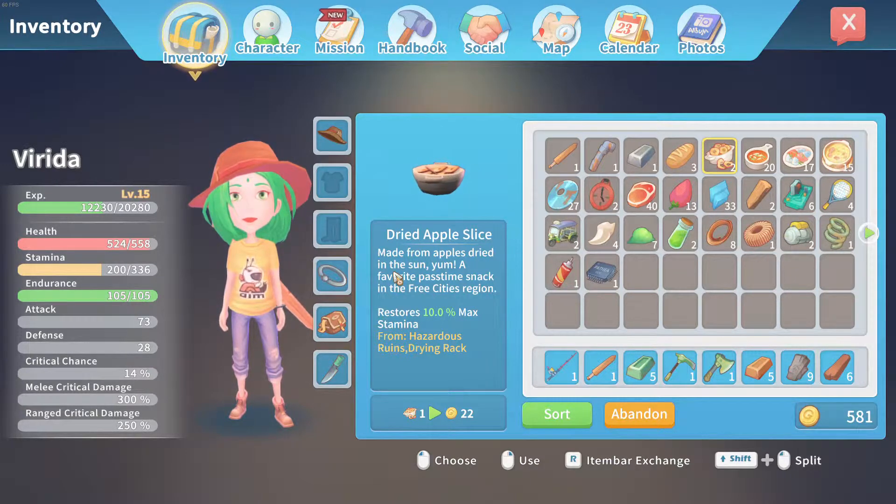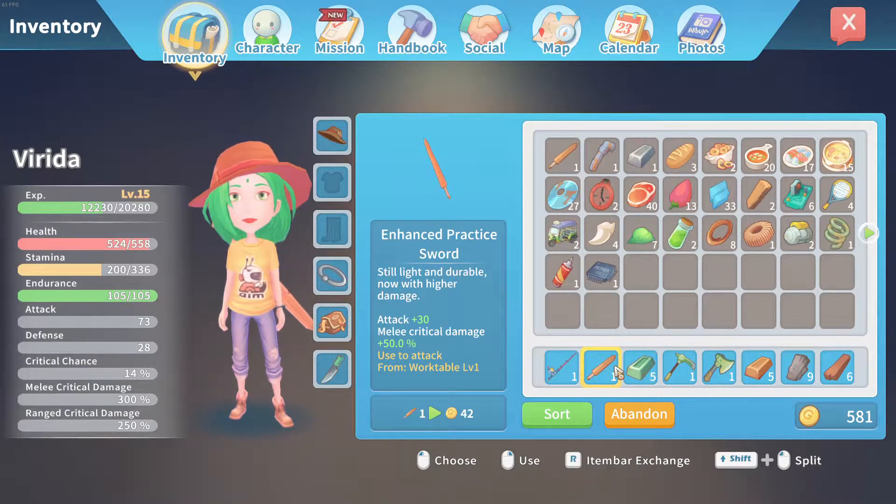Hello again guys, I'm back with a video — basically just me defeating the Chemical Dropout. For this fight I'm gonna be using an enhanced practice sword and I'm at level 15.